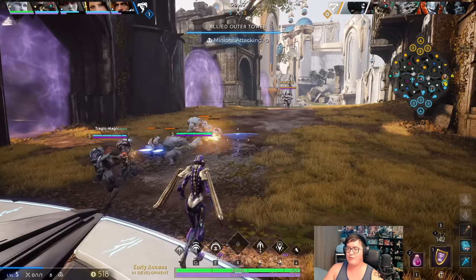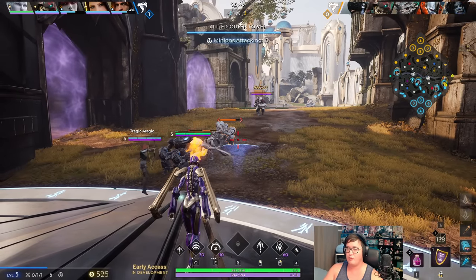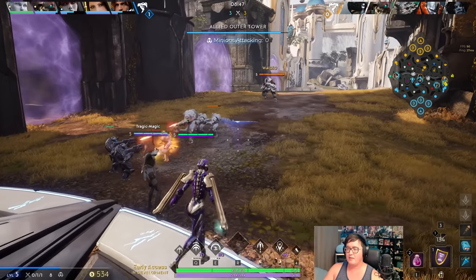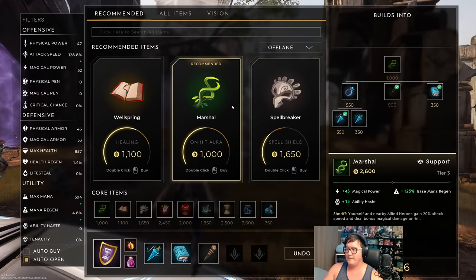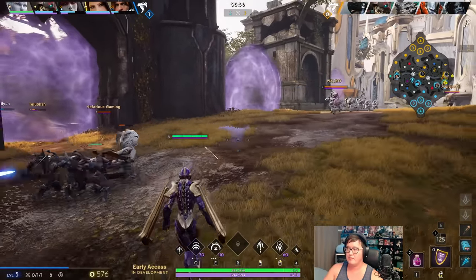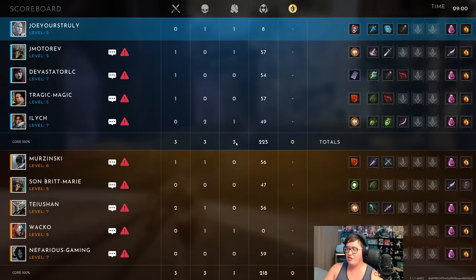With those first few items we definitely want to go for items that can really empower Mary or help our allies. Wellspring for the extra healing or Marshal for the extra attack speed - both are going to be really good. Let's see where the enemy is at - they're doing a penetration build, interesting.